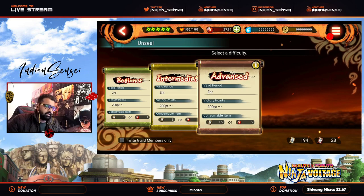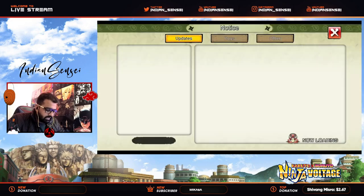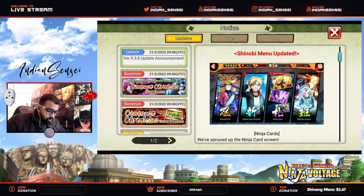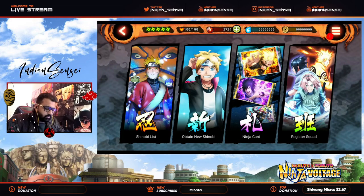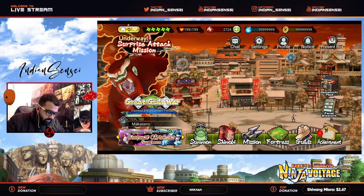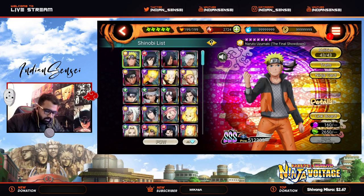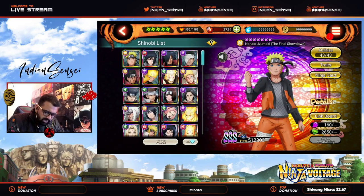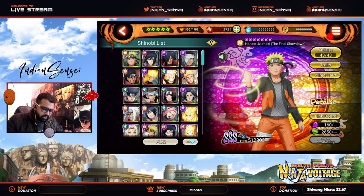Let me show you what things have changed in the update. First of all, the Shinobi menu is updated — the menu looks different now. When you go to Shinobi it used to have all those icons, but now the mission screen is pretty much the same while Shinobi is now like a Shinobi list. It shows more icons than before — previously it used to show like three rows, three by three.